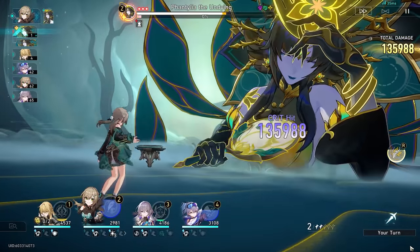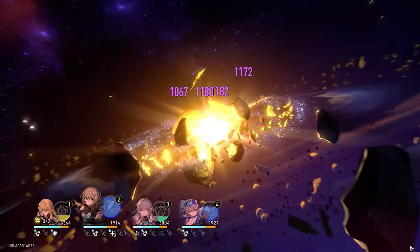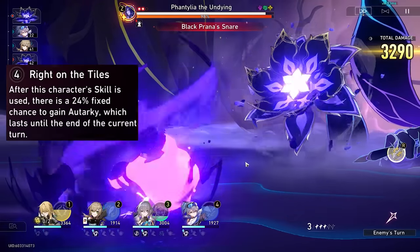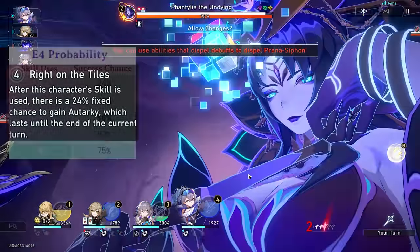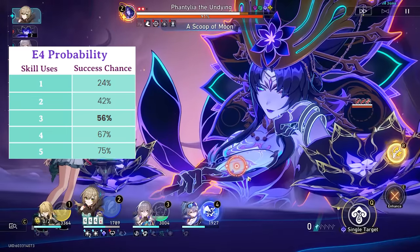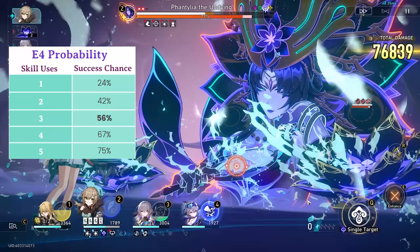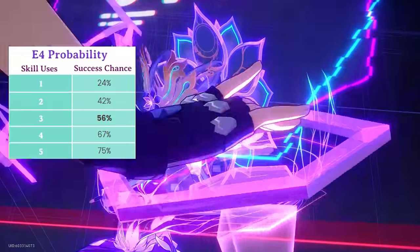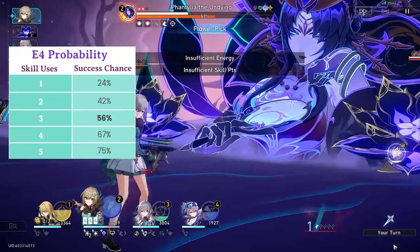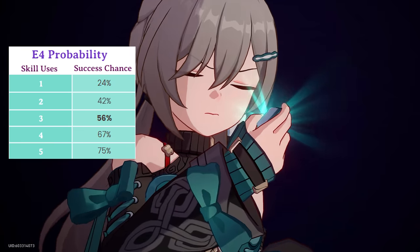There's an Eidolon breakdown later on, but I thought it'd be good to include this here as well. The chance to trigger her E4 on each skill use is 24%. However, since we're able to use her skill in succession, we can calculate the cumulative probability. The key takeaway is that after three skill uses, you're more likely than not to get her E4 proc — 56% is a significant chance and may surprise some of you. Of course, it's still not guaranteed and you'll have runs where you don't get it at all, or you get it every single turn, but on average you should be getting it more often than not after using her skill three times.